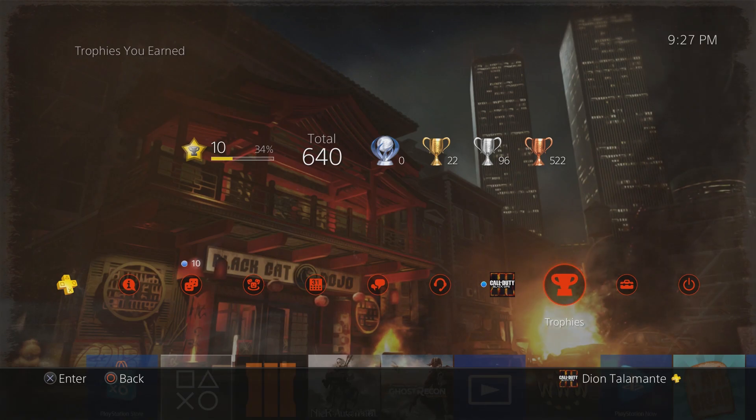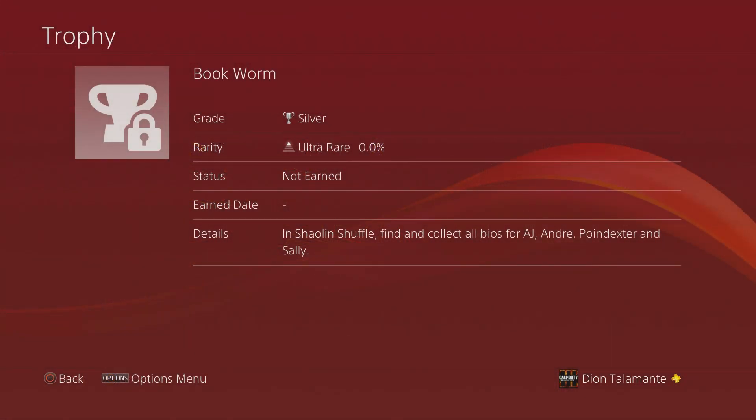The first trophy is Bookworm. In Shell and Shovel, find and collect all the bios for AJ, Andre, Point Dexter, and Sally. This is so cool. I talked about wanting background on these characters — who they were before they got caught up in this whole Willer-Wiler mess. Now that we're getting bios for them, I'm just so hyped for this map.